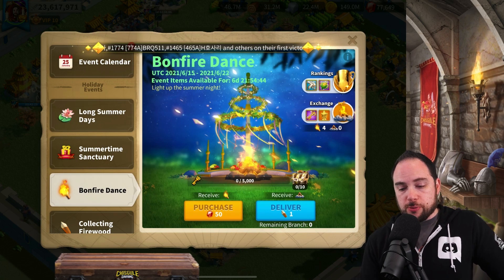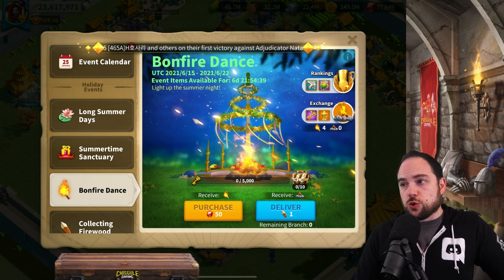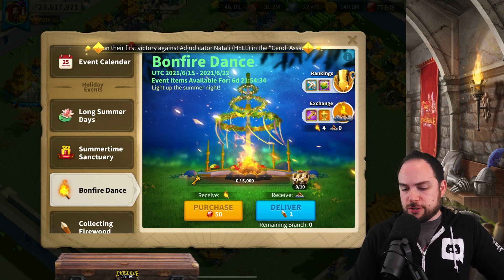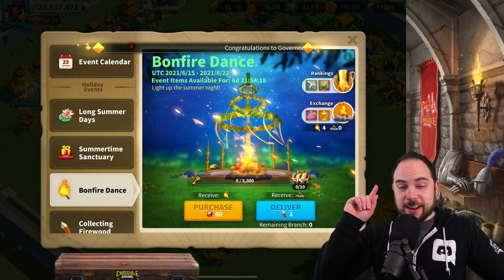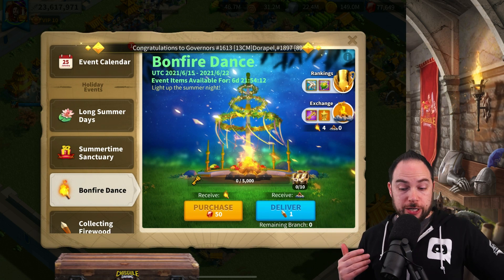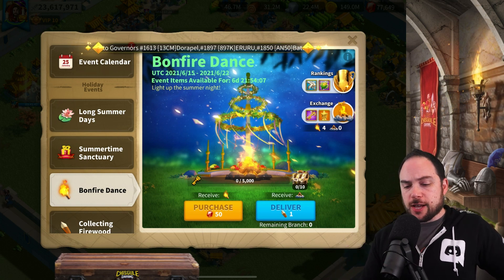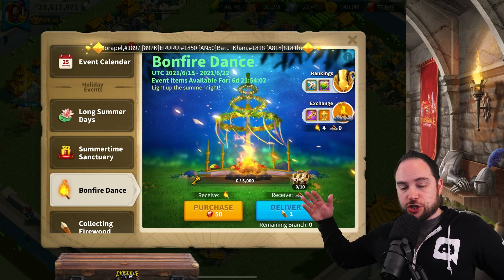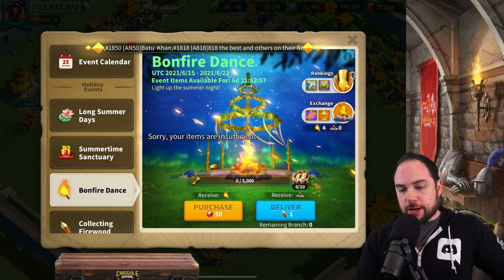The thing you're probably more interested in is the bonfire dance. The bonfire dance is where you can trade in branches and get burned branches. You can also exchange 50 gems for a torch, and we'll talk about why that's important in just a second. As your alliance does this event 10 times, you'll be able to collect the chest for exchanging branches for burned branches.